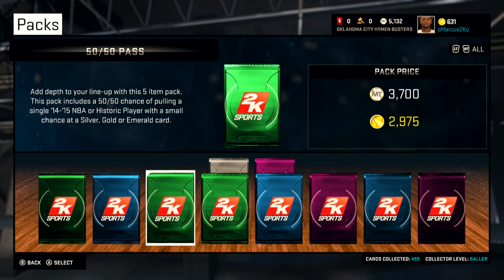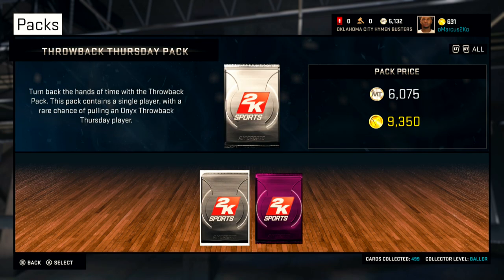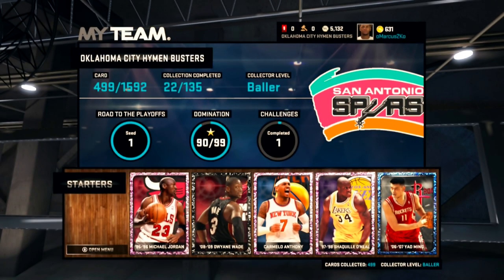And one final thing — you can open packs, but do not go overboard when the game first comes out, because the packs are going to be rare. It's going to be so hard to find really good players through these packs. That's what 2k wants you to do — open packs to get good gold players so you can sell and get MT. No. Snipe players. Flip those players and make yourself some incredible MT.